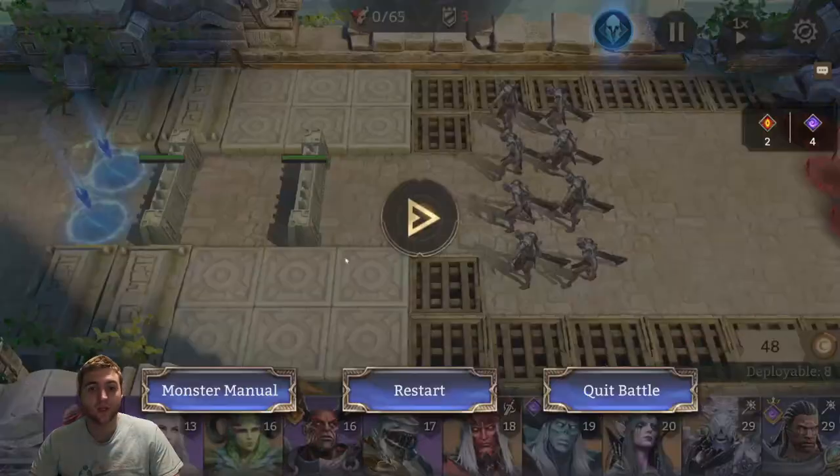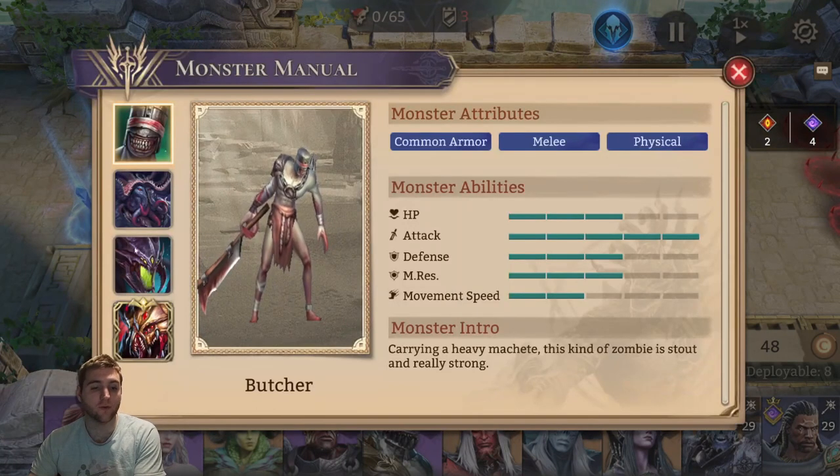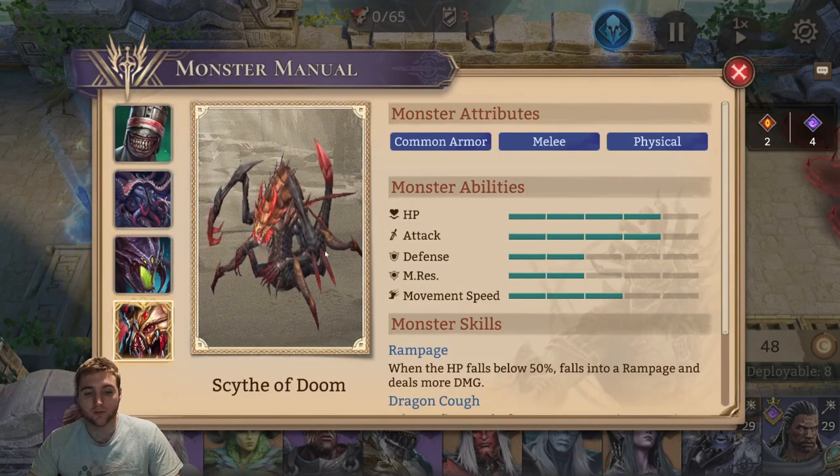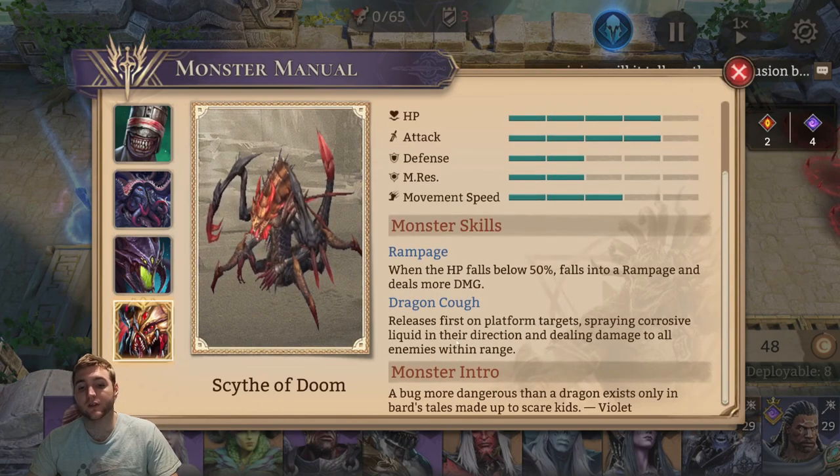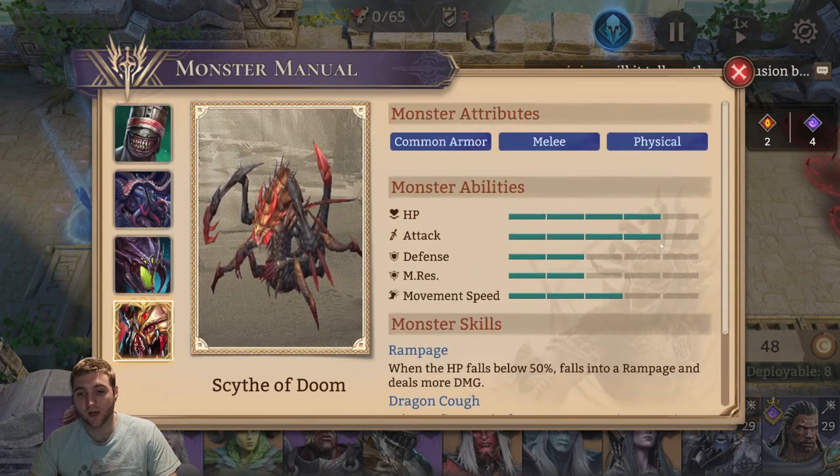There are two lanes. If you go to the monster manual you can see that there are four types of enemies including the boss, the Cypher of Doom. When it falls below 50% health it goes into a rampage and deals more damage, so you want to be able to burst this quickly, and you can see that it has an ability that allows it to deal damage to platform targets. Other than that it has high HP, high attack, and reasonable everything else.